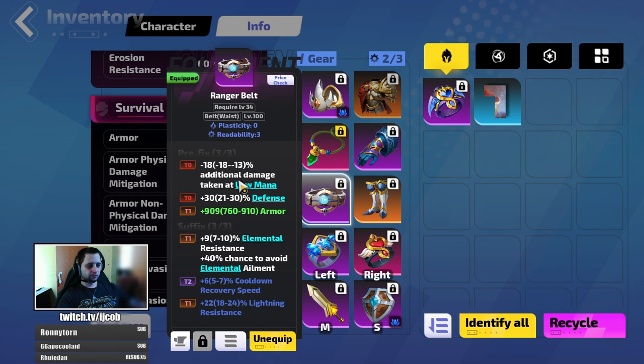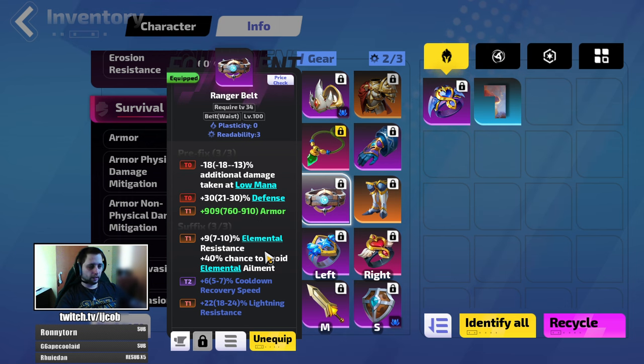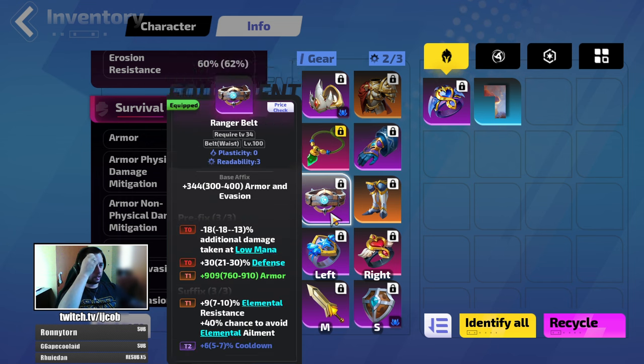On the belt: damage mitigation, additional damage taken at low mana minus 18%, then more defense if you can. Try to make an armor base or armor-and-evasion base, enchant armor last, then focus on resistances — and again, lightning resistance. I could actually craft lightning resistance on the gloves as well; I'll do it after the video.